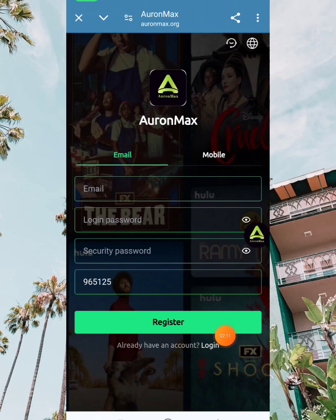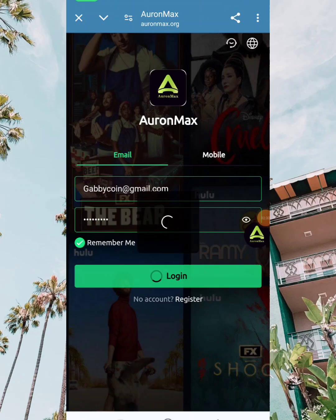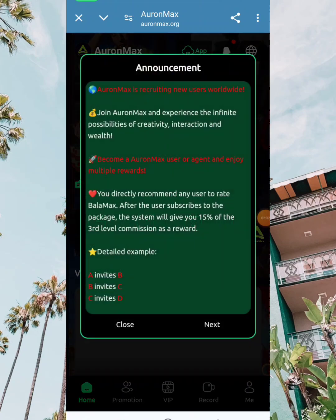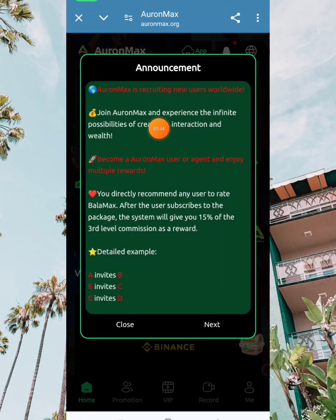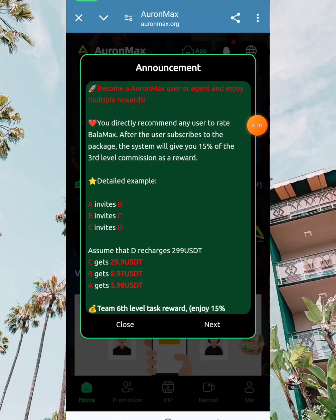The minimal recharge is up to 15 USD and you can see income of over $1.50. A Telegram session is also available. For VIP 1, it's 15 USD with a daily income of over $1.50.